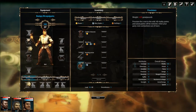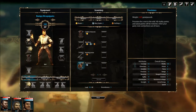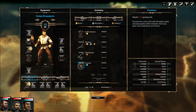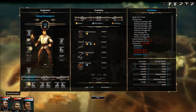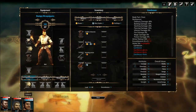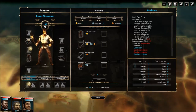Now, what do provisions do? Provision for a rest in the wild — all vitality points and astral points will be restored when your party rests somewhere outside of town. So apparently in this game, the spells that you use and the damage you take persist until you're able to rest somehow. That's something to keep in mind.